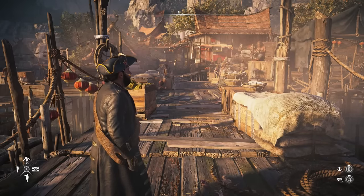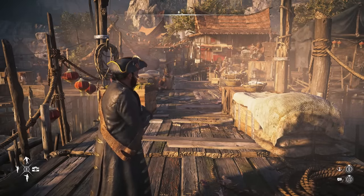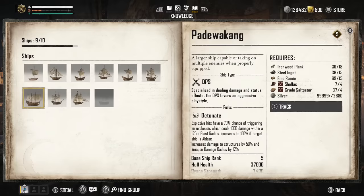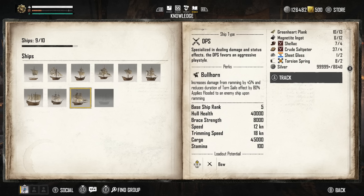In a previous video we covered exactly how to craft the brigantine, and in this video we're going through the build I've got set up for it, which is really powerful. If we go to the knowledge tab and look at the brig, you're going to see that it's a DPS ship — specialized in dealing damage and status effects, and the DPS favors an aggressive play style.